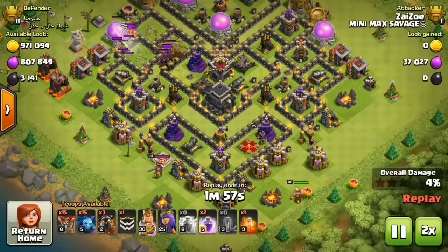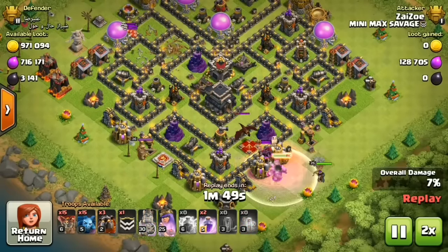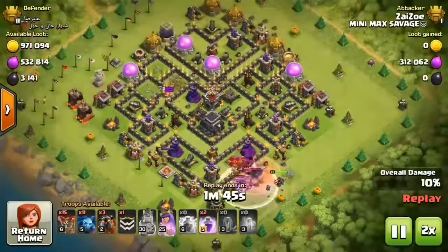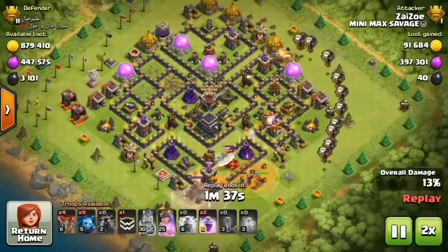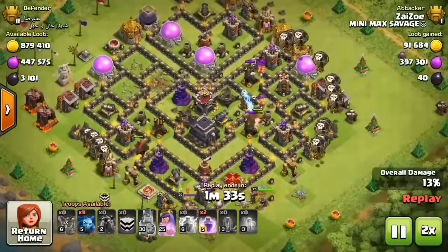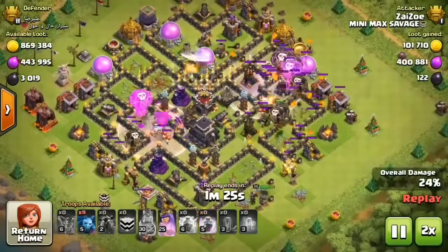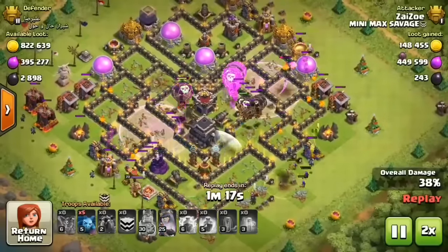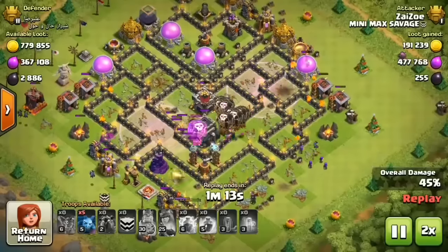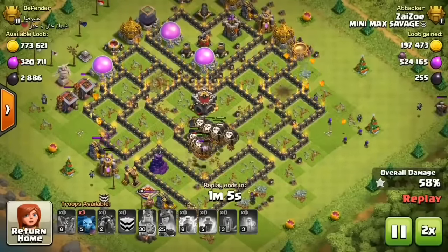So, as you can see, I take out that top air defense and then I'm going to draw out those CC Troops — get them to come on down by the Queen. Between our Barb King and the Queen, we're going to take out all of that. Down goes the Queen, down goes the CC Troops. From that point, we're just going to send in our Lavas, going to rage those Loons over top of everything, and hopefully that Wizard Tower at the bottom doesn't do too much splash damage.